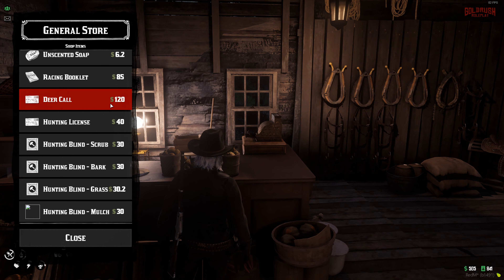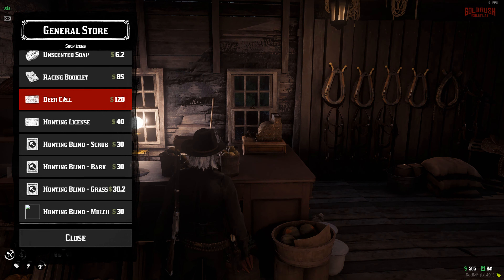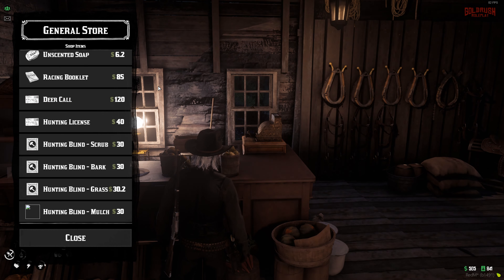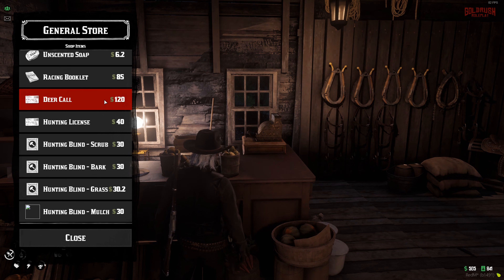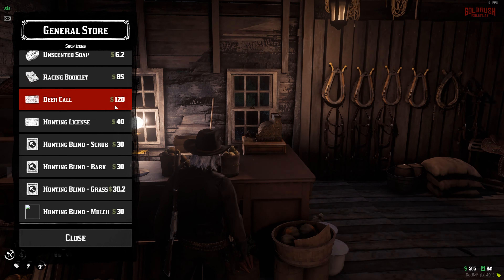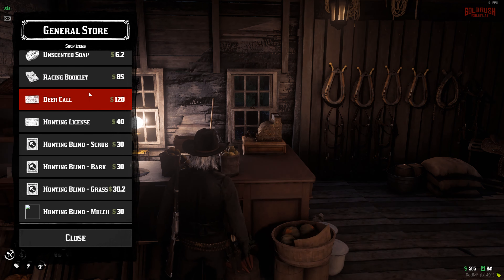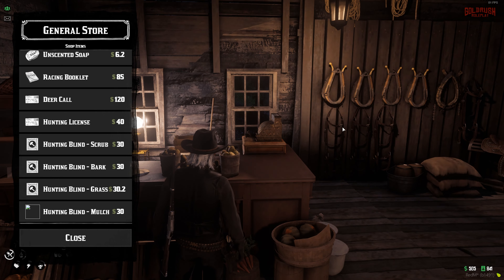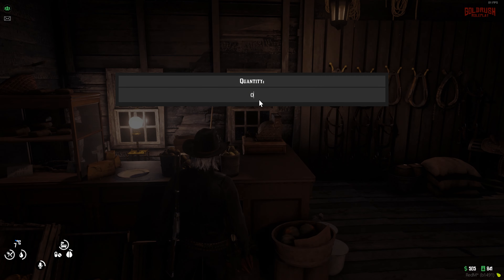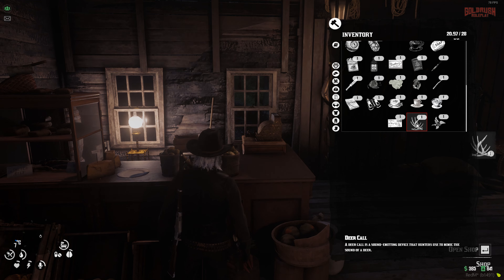Back at the general store with 500 on us to purchase quite a few items. One of the most important and most expensive new items is the Deer Call. Basically you use the call somewhere and it will attract various animals — for right now it's the deer. It does have a small chance to attract a predator that might be looking for that deer, so you've got to be aware of your surroundings and make sure you don't get attacked by a bear. Let's purchase one.